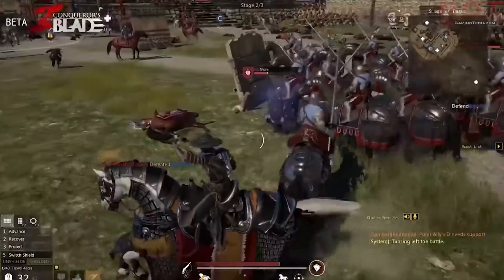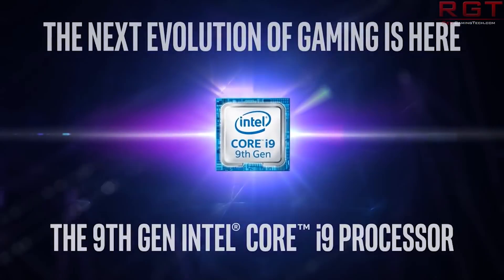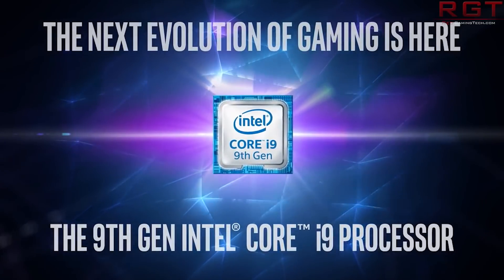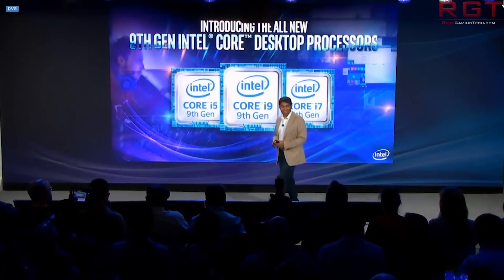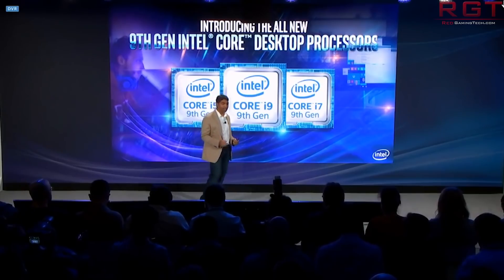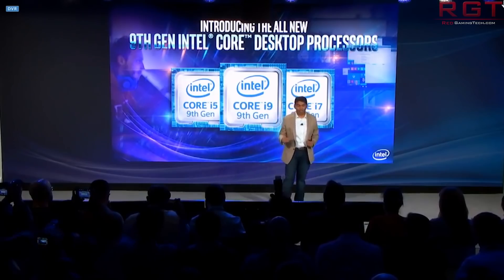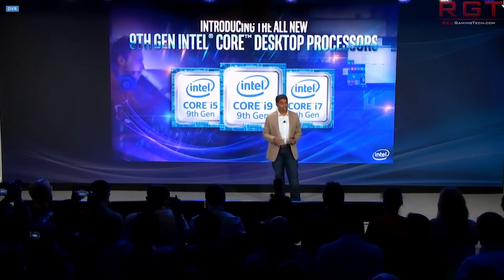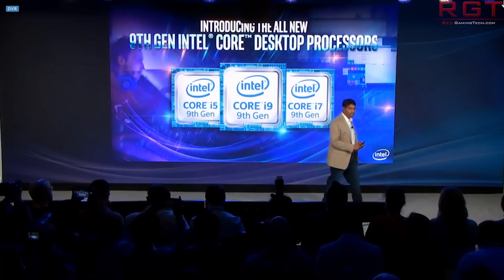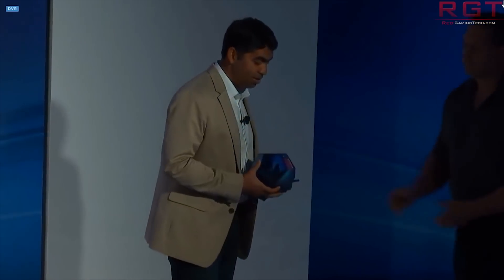What do we see in terms of clock speeds? The 9900, 9700, and 9600KF are pretty much identical to their siblings that have the iGPU equipped — with the 9900KF having 3.6 GHz base and 5 GHz boost. The 9700 has 3.6 and 4.9 GHz boost. The 9600 has 3.7 base and 4.7 boost. The 9400 sees a little boost versus its brethren with 2.9 GHz base and 4.2 GHz boost.